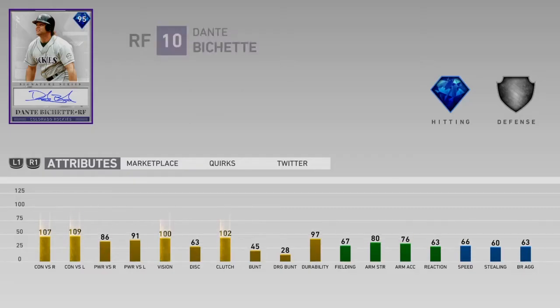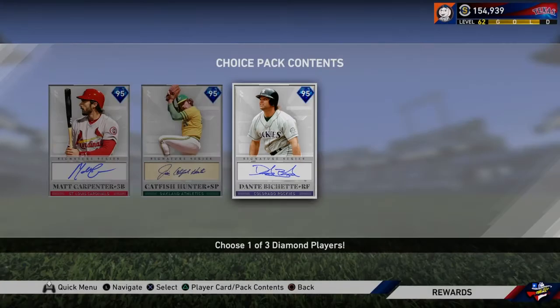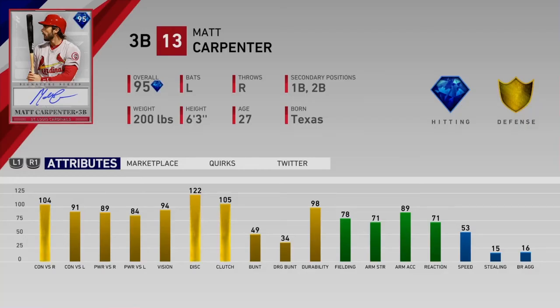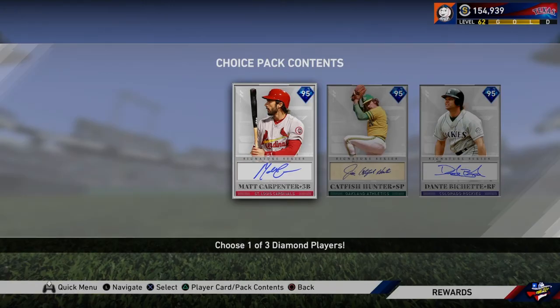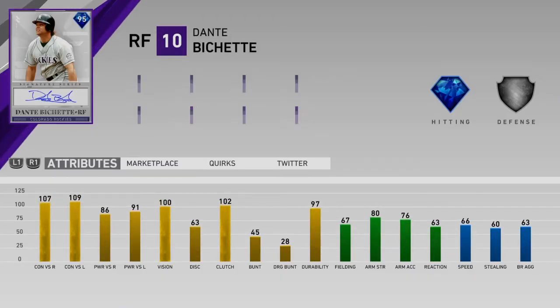Dante Bichette, 95 overall from the Rockies — he is going to mash. 107, 109 contact, 86, 91 power with 100 vision is amazing. 67 fielding is not great but passable — I would use him in left, to be honest. Arm strength at 80 is pretty good, and he has 66 speed. Really good card. In this pack, I don't think there's any wrong choice — just pick what your team needs most. I need a third baseman, so I'm probably going to go with Matt Carpenter. But Catfish Hunter and Dante Bichette also look great. It's just pick your poison.